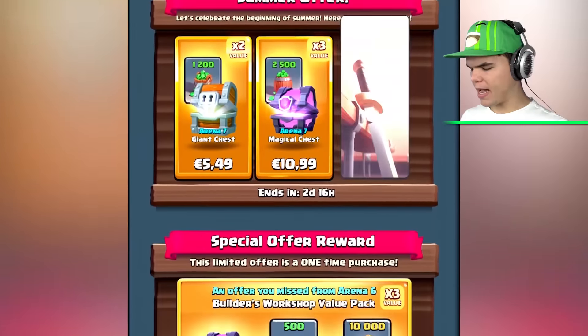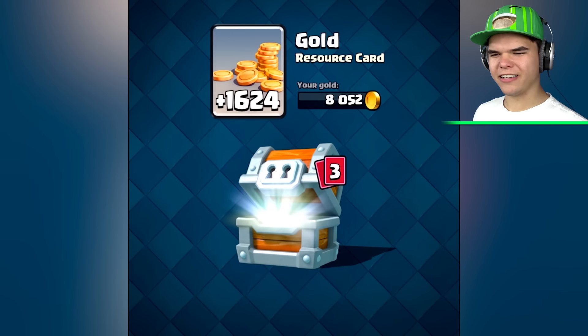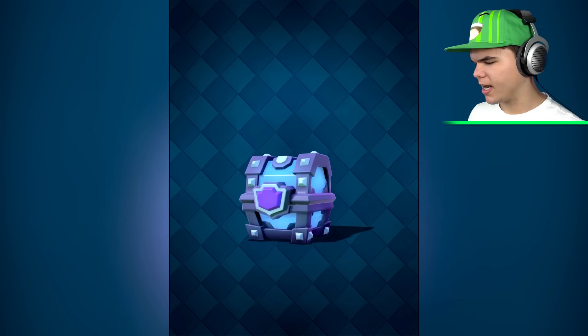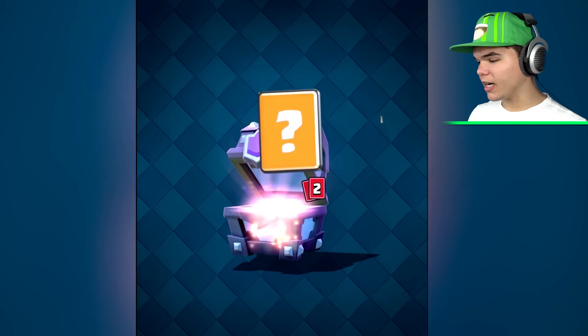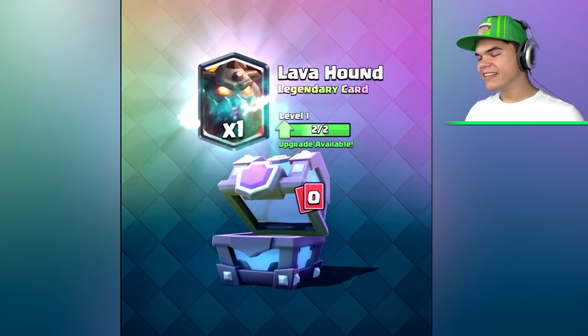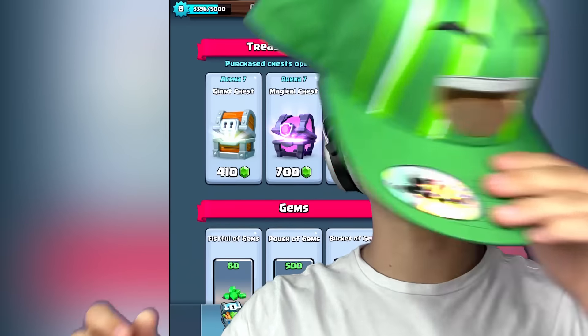We're gonna open one more super magical chest — let's just spend five euros fifty. Purchase was successful! We got some gold, mortar, archers, a rocket, and some coins for the super magical chest. The last chest of this video — 3,600 gold, mega minion cards, dark prince cards. We got guards — guards unlocked, I haven't had that one! Skeleton cards, hog rider cards, mirror cards — can finally upgrade this thing! Some more legendaries — we can upgrade the Lava Hound now, which is one of my favorite legendary cards. Thank you guys so much for watching — if you enjoyed it leave a like, and I'll see you in the next Clash Royale. Make sure you go to JellyStore.com to get yourself a Jelly Hat — first 300 are signed. Bye!